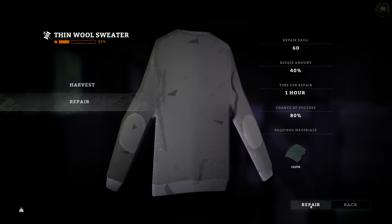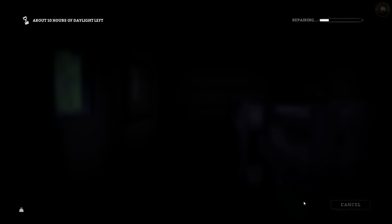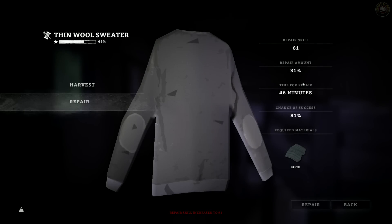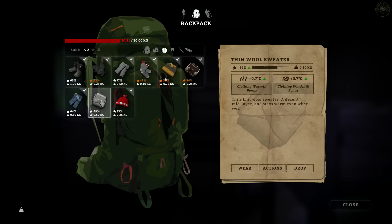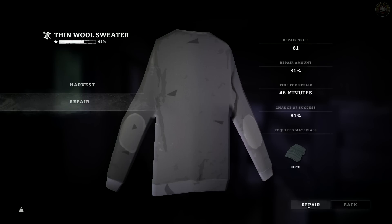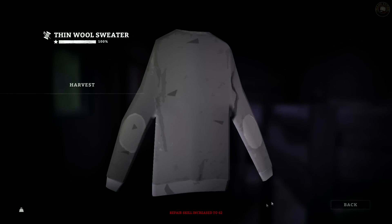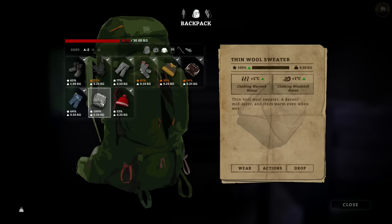Can we repair this? Select the sewing kit — yeah, let's repair this. It's definitely better, just a bit worn out. Repair skill is now 61, that's good. Repair minus 31, chance of success 81%. Let's go back and see what it looks like — it's 69 now, pretty good. Actually in better shape than the other one — now it's 70. Let's repair that again. It's an important piece of clothing to repair. Repair skill increased to 62 — this is 100% now. Plus one warmth bonus — let's wear that baby.